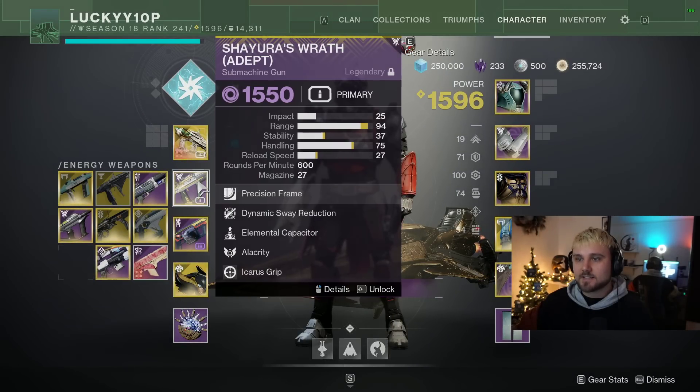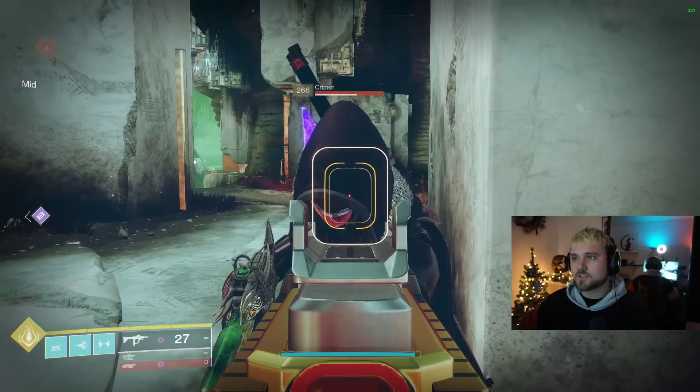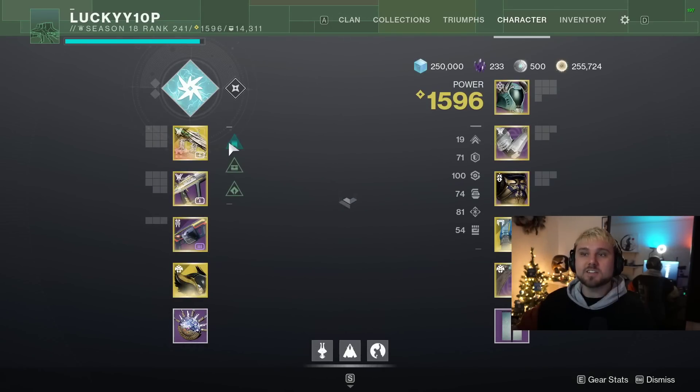Let's look at the damage difference. Osteo Striga hits 27 to the head and 19 to the body. Shiro's Wrath hits 24 to the head and 18 to the body. Case closed.